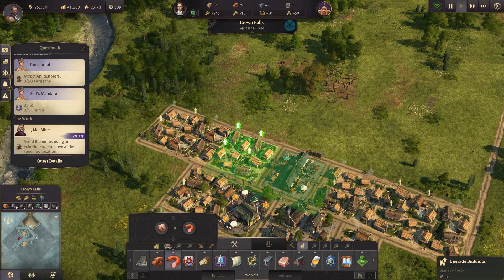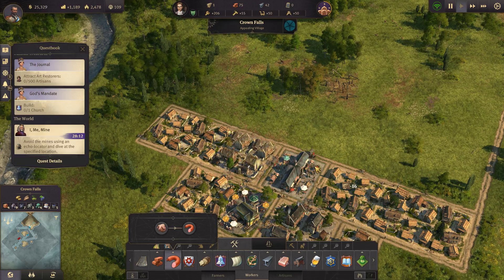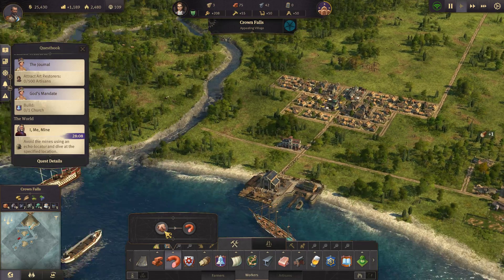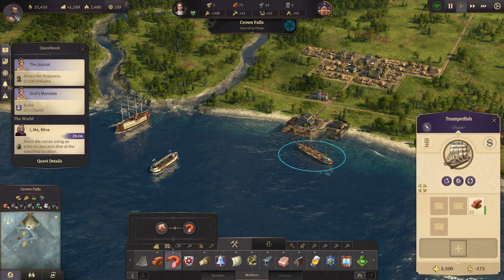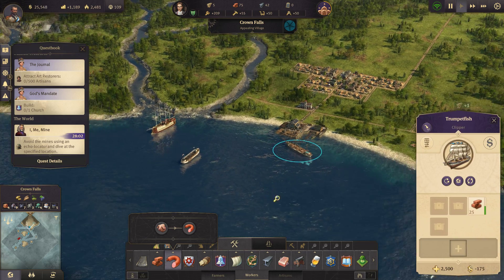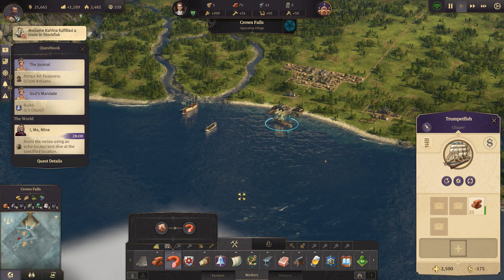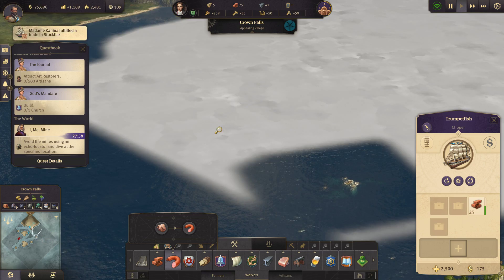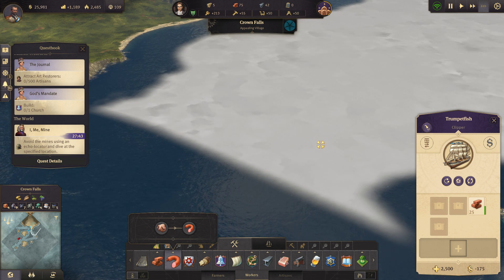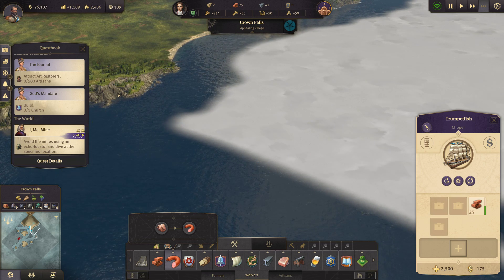We're going to need sausages. We don't have enough wood still. Dang it. Let's go looking around the map here and see if we can't find it. I'll probably have to do that off screen because I'm going to have to explore this entire map.